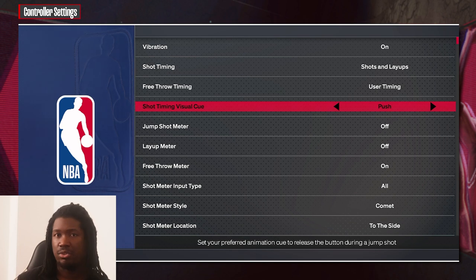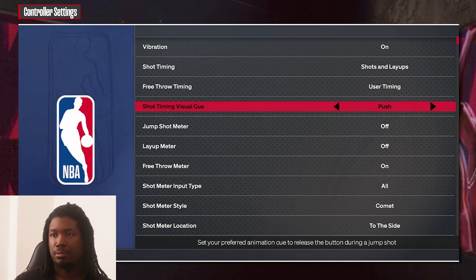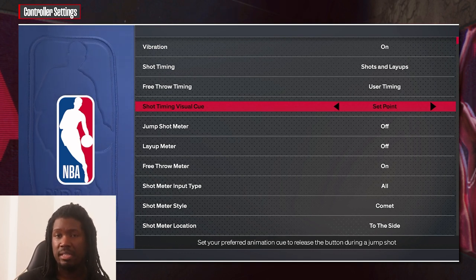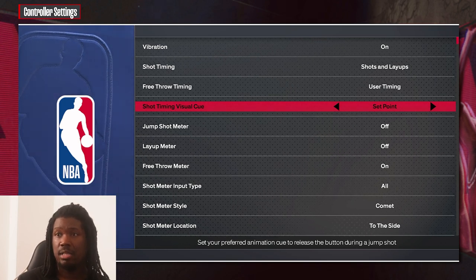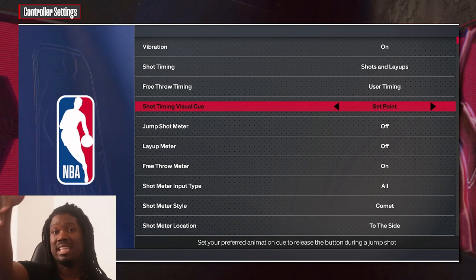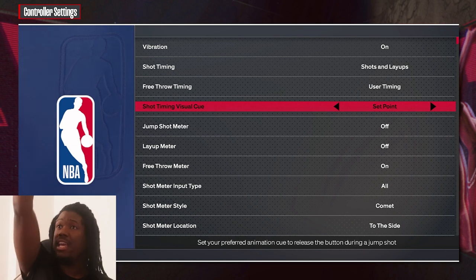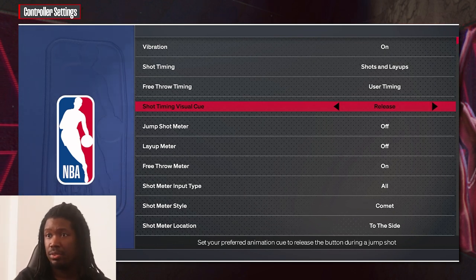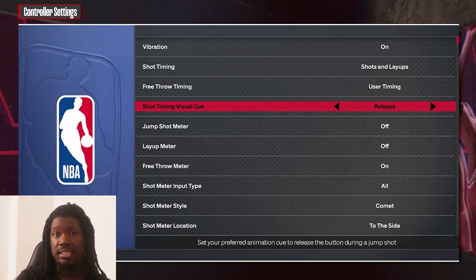If you're a Park player you can use 'Push' because it's 3v3 and they won't close out as fast — there's a lot of space. But if you play online or MyTeam, make sure you use 'Set Point' because most guys have slow jumpers. You need to get your release timing off before they contest you, because the defense closes out so fast. 'Release' setting is very slow — you don't want that.